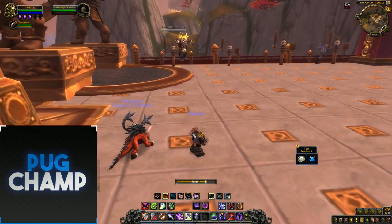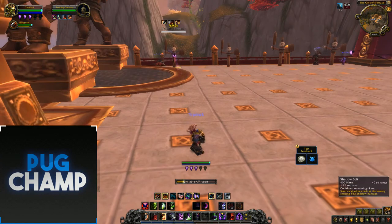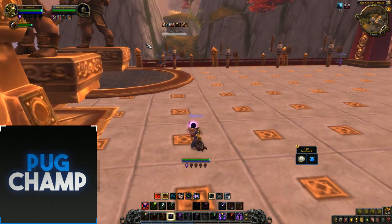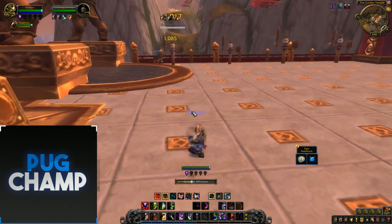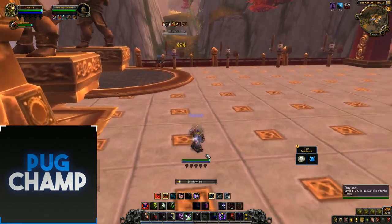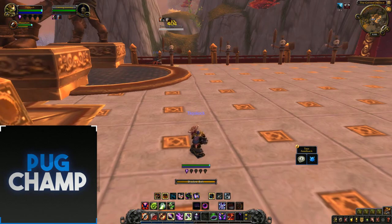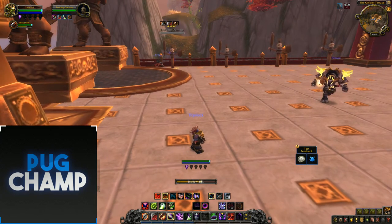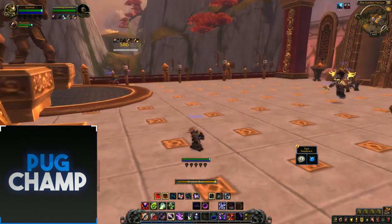For single target rotation, there's been a change — you want to start with Haunt so the target already has that debuff and you're dealing more damage. Keep up Unstable Affliction, and when you get an instant Shadow Bolt proc, use it. Stack your Unstable Afflictions, make sure all your DoTs are reapplied, then use Soul Harvest for big damage. Reapply Agony and Corruption, use Shadow Bolts, and reapply Haunt as soon as it's available. Always make sure you're keeping Haunt up on the target — using a WeakAura to track when it's coming up is recommended.